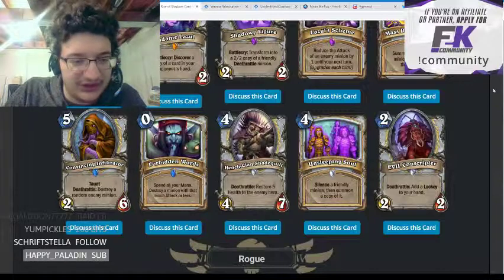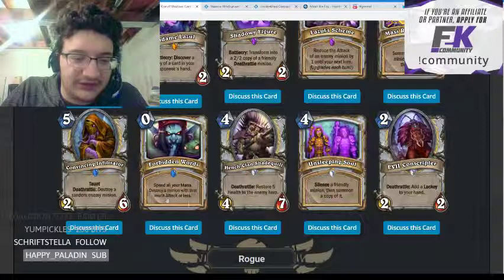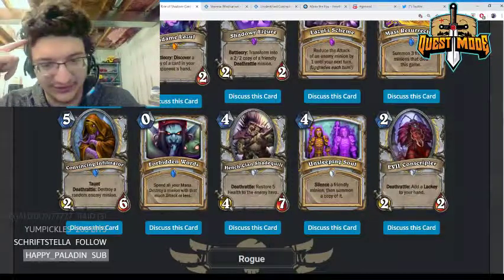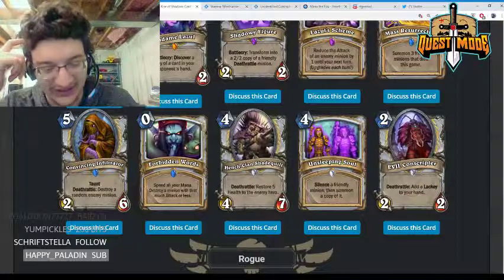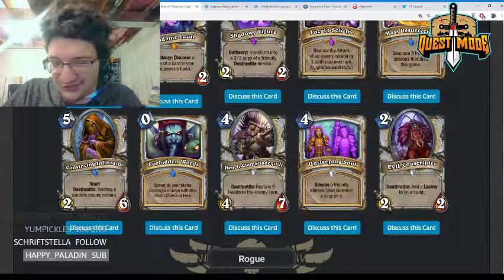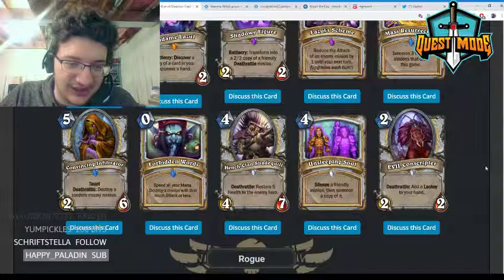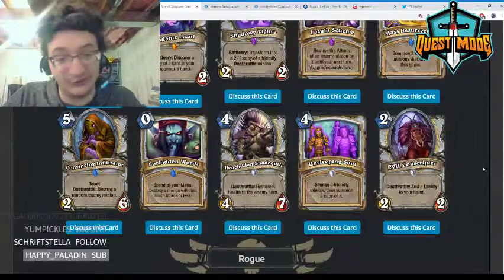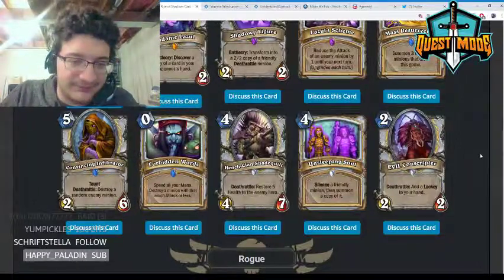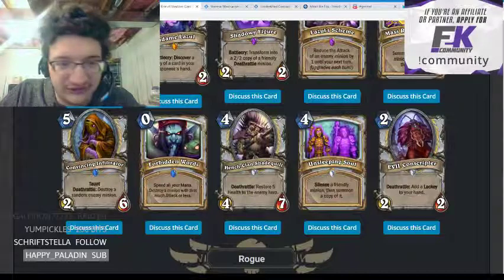Forbidden Words — zero mana, spend all your mana, destroy a minion with that much attack or less. When I first saw this I thought it was powerful, but it's just so inefficient and clunky. You can pay four mana to destroy a four-attack minion, which is huge for something you normally can't do, but I think in most cases you'd want Entomb over this. It's just not quite powerful enough — a little too clunky.